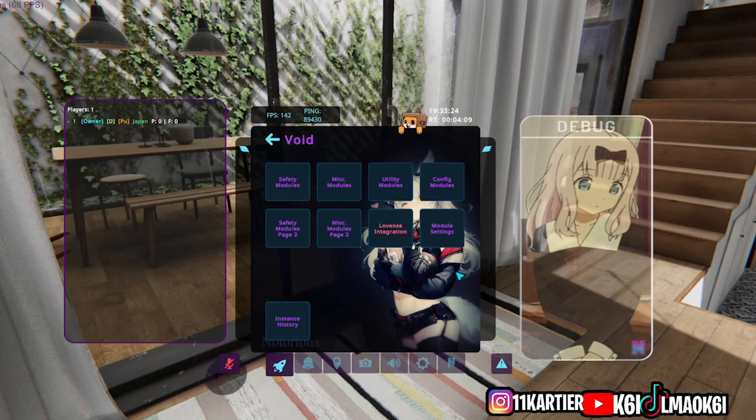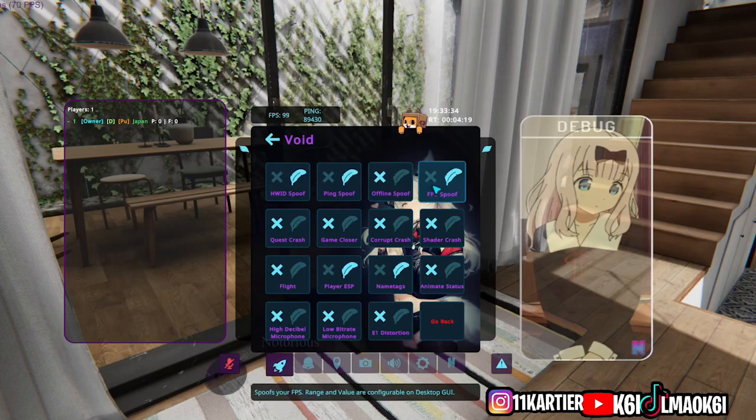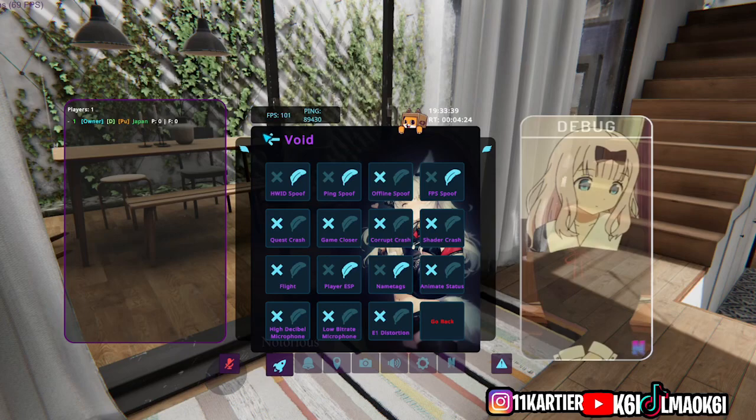We have Miscellaneous, which includes hardware de-spoofing — I use that in case you get banned. FPS spoofing just because, and ping spoofing which makes it show like I'm on 20,000 ping, just to mess with client users who think they know everything. You've also got name tags and player USB.